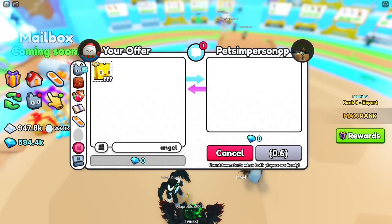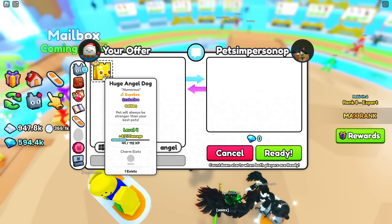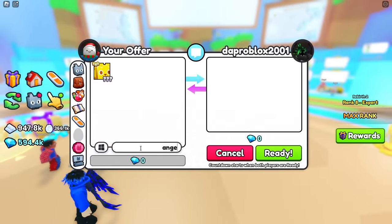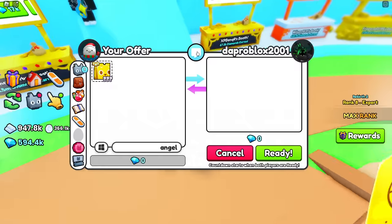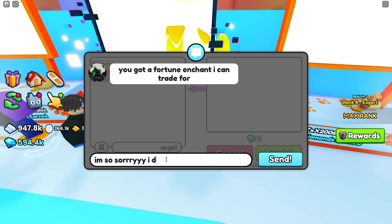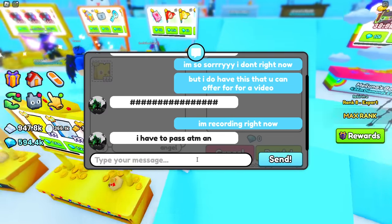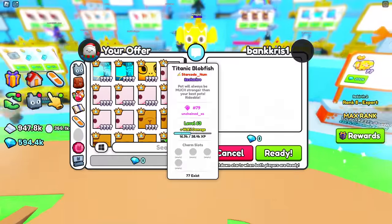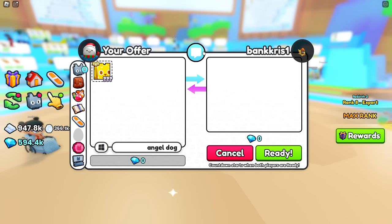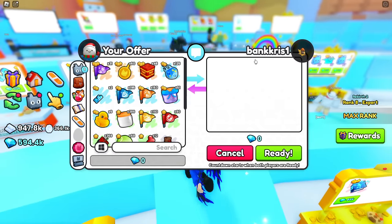Let's see what my boy Pets In Person has - he's looking for a Diamond V, and I sadly don't have any. My friend Dap Roblox is actually offering now. He asked if I got a fortune enchant to trade for - I'm sorry, I don't right now. He says he has to pass. If you didn't know, he used to actually get the best pet inside Pets MX a while back - he managed to get one of the best pets.